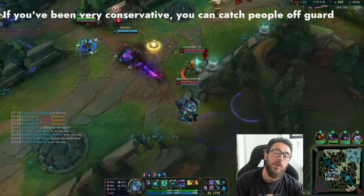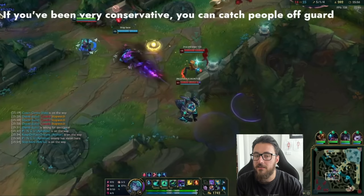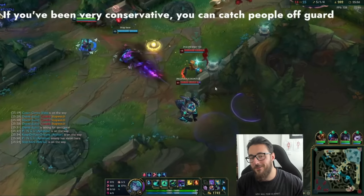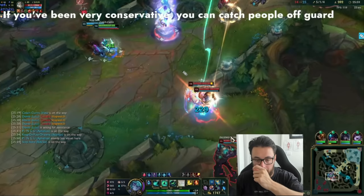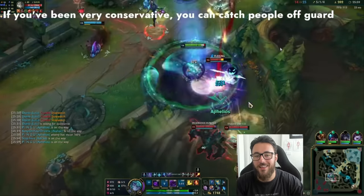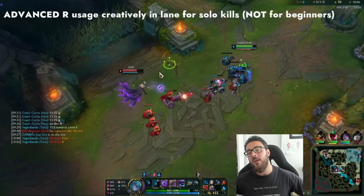If you've been very conservative with your R throughout the game and not really using it much, sometimes you can just walk up and randomly use it because they'd never think you would. If you're holding your R a lot throughout the game, sometimes you can actually just walk up point-blank and use it - they won't be expecting it because Vex hasn't used the ult like that the entire game, so sometimes you can do these really stock-standard front-to-back ones.